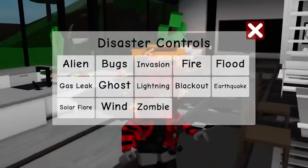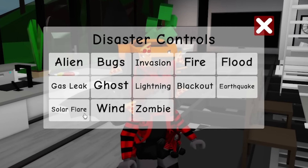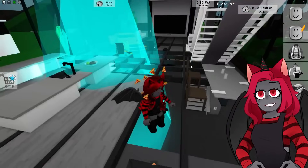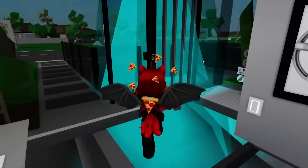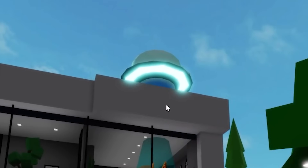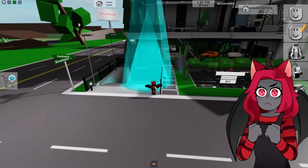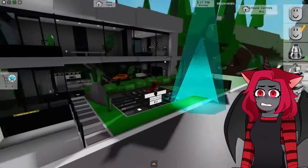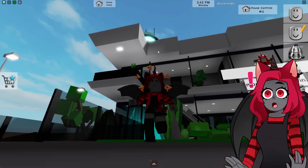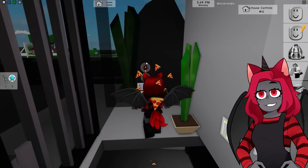So with the Disaster Control pack, you can trigger aliens, bugs, invasion, fire, flood, gas leak, ghosts, lightning, blackout, earthquake, solar flare, wind, and zombie. Let's go down the line! Loading alien — oh my gosh, there's a little UFO up there! The natural disasters only affect your own lot, not other players. You can do an alien role play if you want.